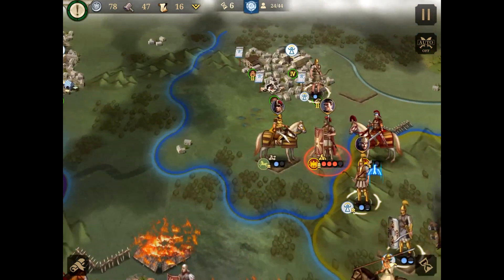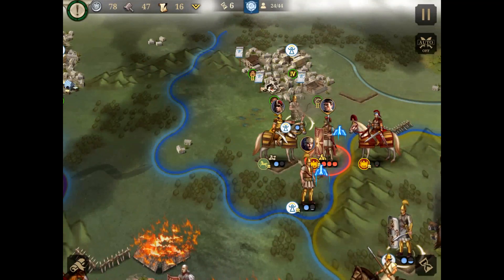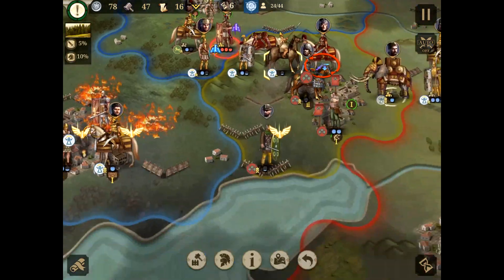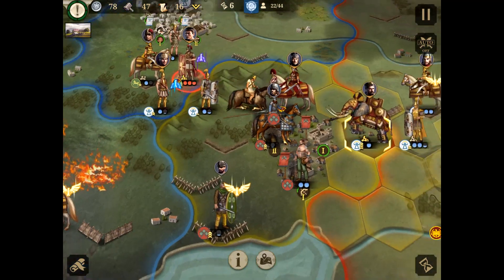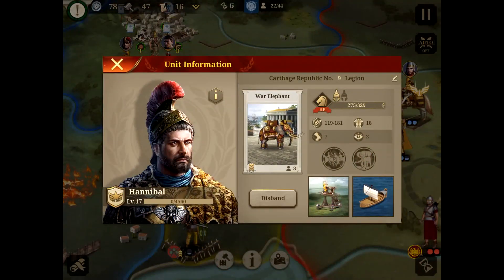Since he's coming into our mainland — not enough money. Okay, gonna take out Subio. Death. Let's have a look at Hannibal — damn, this guy is buff.